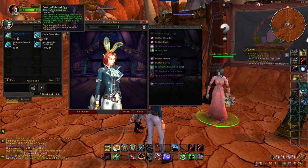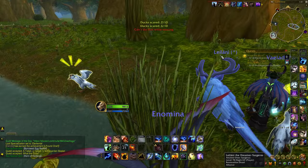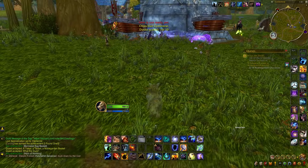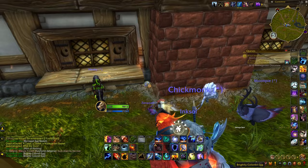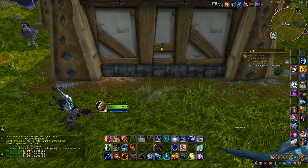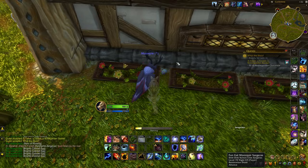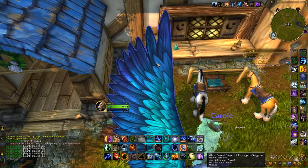The only way to farm currency for this event is to hunt down eggs scattered around the major inns of World of Warcraft. Every time you find one of these eggs and open it, you'll get chocolate currency, and the egg-to-currency conversion is 1 to 1. For Alliance, one of the best farming locations is the Elwynn Forest Goldshire Inn. Because of the space around the inn, if you just run circles around the building you'll find a lot of eggs — in between corners, in baskets, in the garden, or on top of window sills.